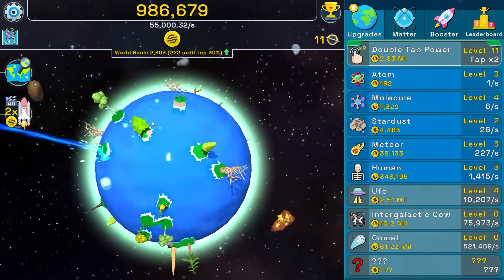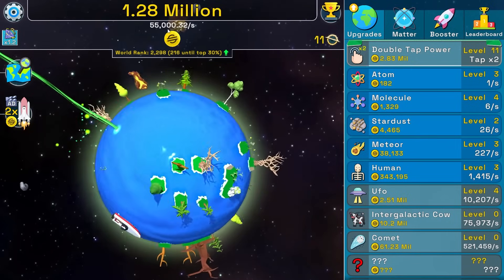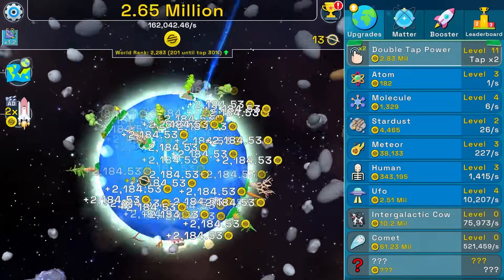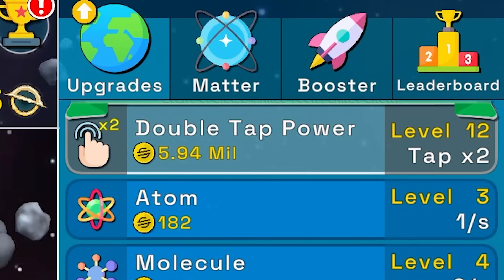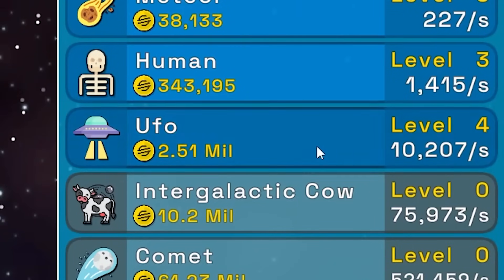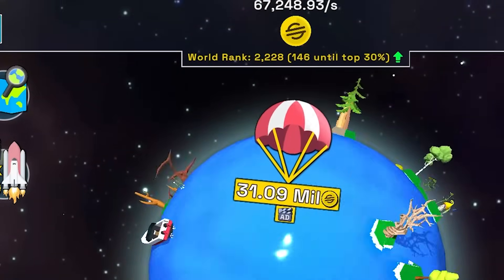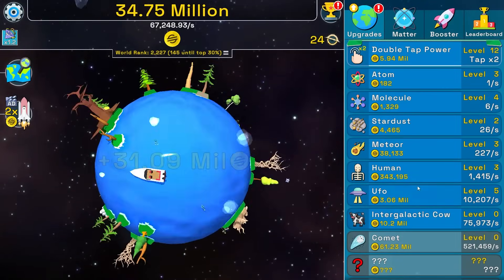I'm not even clicking anymore and we're starting to make the money. If I go take a break, by the time I get back I'll have about 50 million coins. Running the auto clicker — double tap power again, next level is 5.9 million. Buying another UFO. A parachute drops 31 million scam coins — it wasn't Taylor Swift. I can now buy the intergalactic cow.